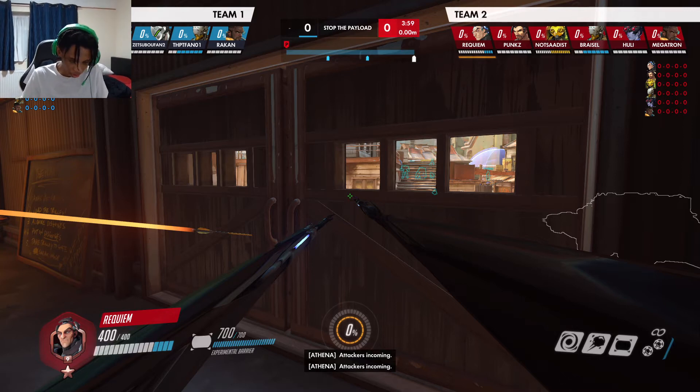We're running double shield, double sniper on Junkertown. They're running double shield, Widowmaker, and Genji which is interesting. Given their comp, their Genji is going to be playing very slow and passive, holding angles with the shield and poking. It's interesting they run Genji here — must be a comfort pick. Genji is a direct counter to our snipers.